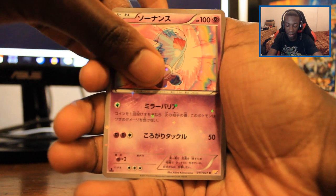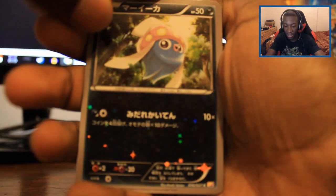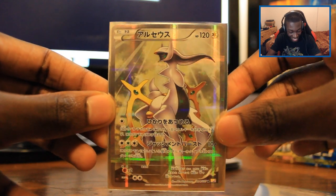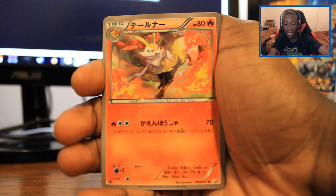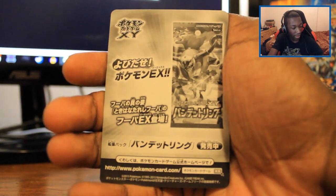Hawlucha, Froakie, Wobbuffet, Latios. All right, so we got doubles of Latios. I just need Arceus now and Black Kyurem and we'd be good. Pancham, Froakie. Oh, speaking of Arceus - we get it! Look at this art - this should be an EX card, but it's not. It's just so beautiful. We need this in America, please! Chespin, Brixon, Noibat, Dialga. We got another Dialga. These cards are absolutely crazy. Two more packs to go!